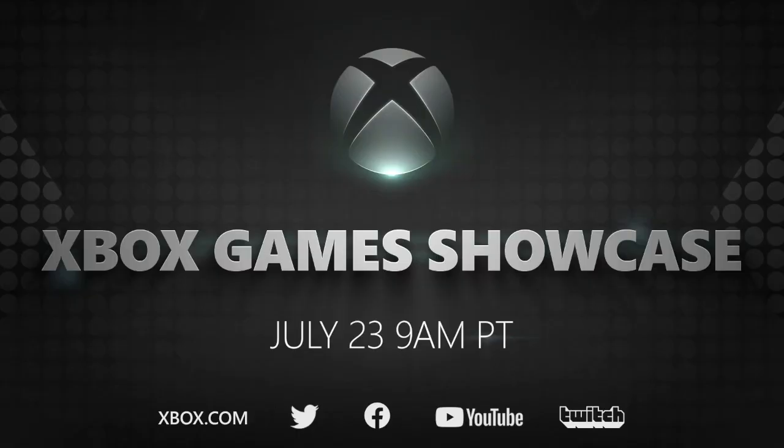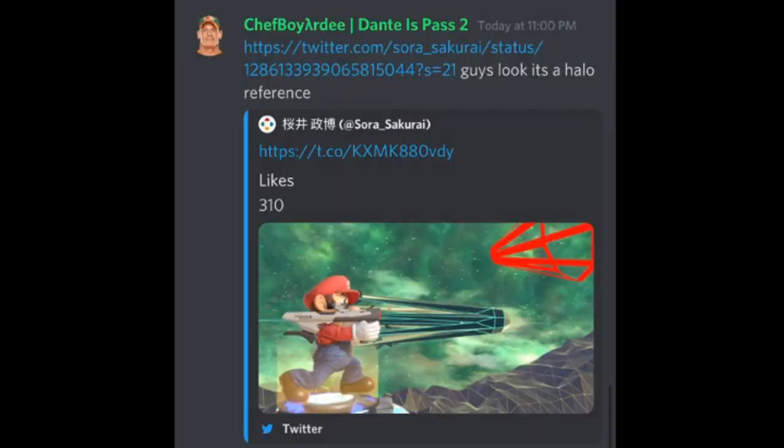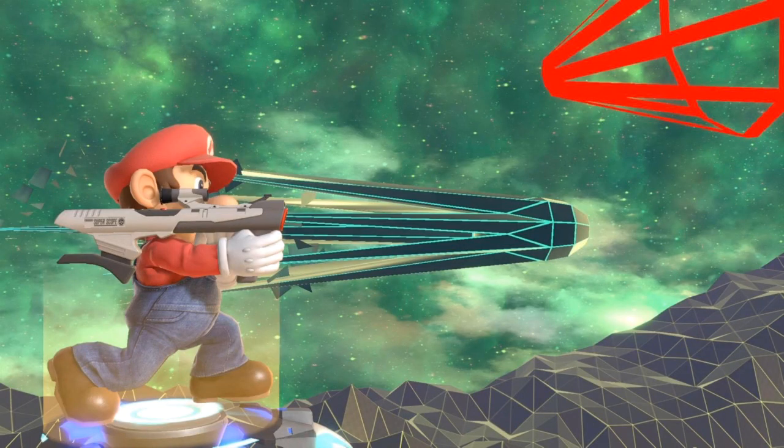So with all that interesting stuff aside, let's talk about some other things that have been happening. Earlier this week was the Xbox Games Showcase, and we got a further look at Halo Infinite. Right before the Xbox Games Showcase, Sakurai tweeted out an image, and over on my Discord, Chef Boyardee wrote that it's a Halo reference. And if you take a look at the image, it certainly does have a lot of Halo qualities to it. I don't know if this means Master Chief is coming to Smash, but it does show Sakurai was probably paying attention to the Xbox Games Showcase. We do already have Microsoft on board for Smash with Banjo, so getting another Microsoft rep in this second Fighters Pass is totally possible, and Master Chief might be who they'd go with.